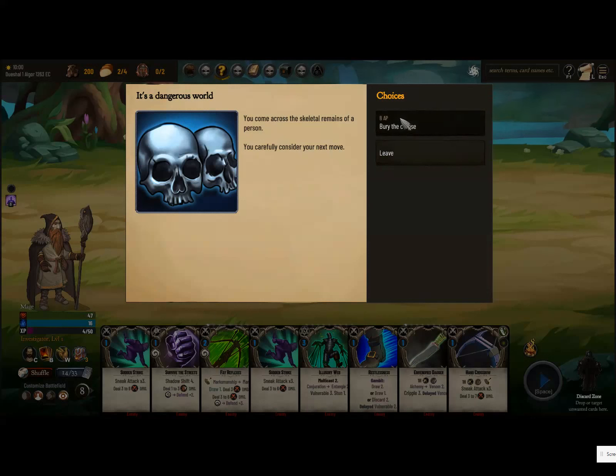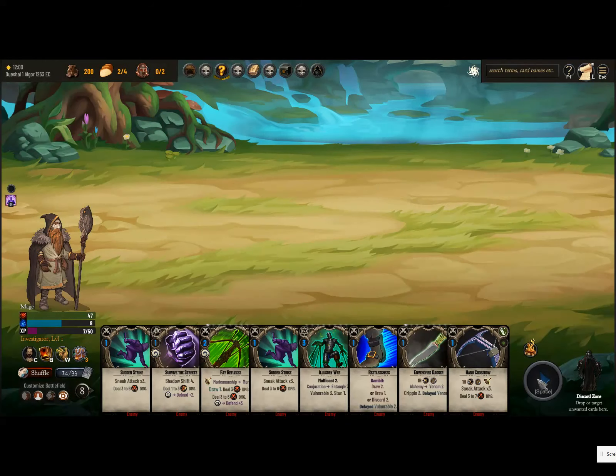We came across a skeleton. We can bury it or leave. Let's bury it — we got XP and perk points.